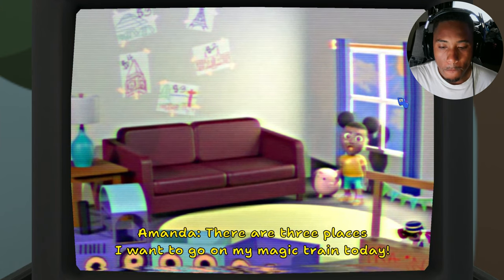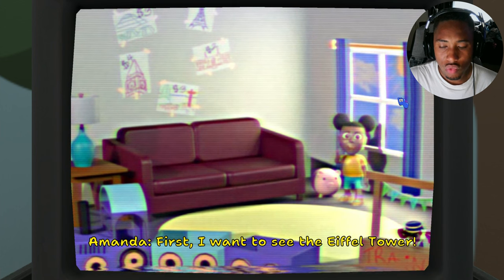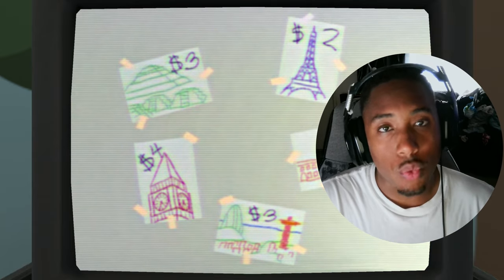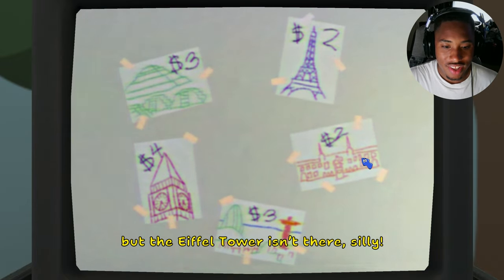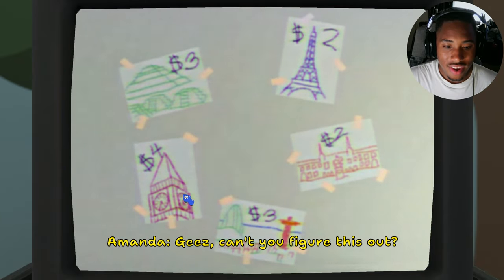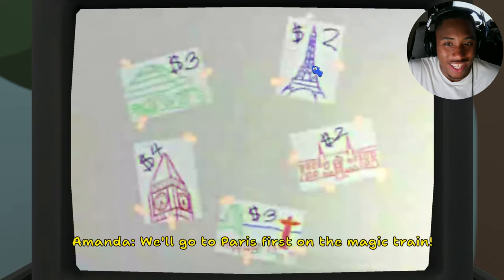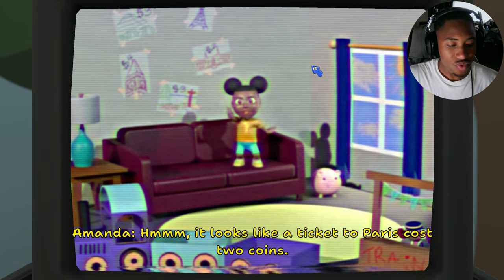'There are three places I want to go on my magic train today. First I want to see the Eiffel Tower — where can I find that?' You know how we do it — gotta troll her. So we pick the wrong answer and she goes 'that would be a fun place to see but the Eiffel Tower isn't there, silly!' Can't you figure this out? I'm very uneducated. 'The Eiffel Tower is in Paris!' She got a little aggravated. 'We'll go to Paris first on the magic train. A ticket to Paris costs two coins.'